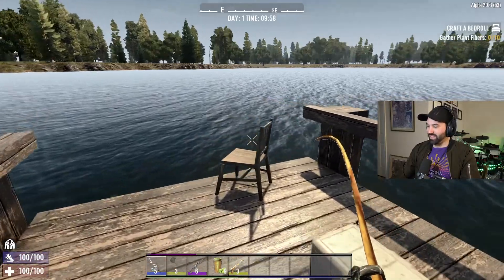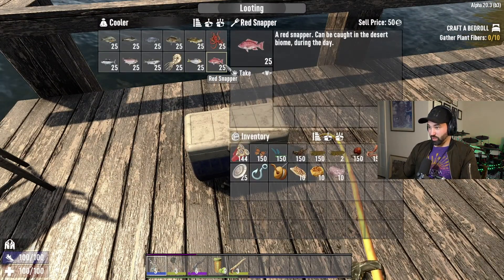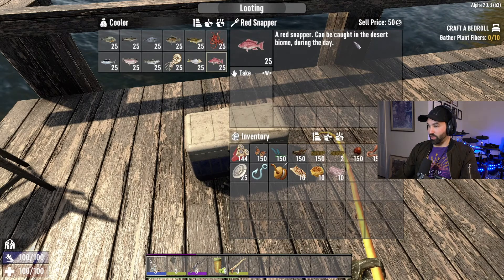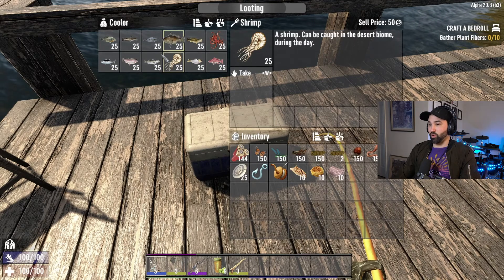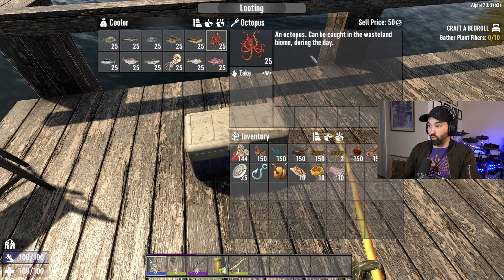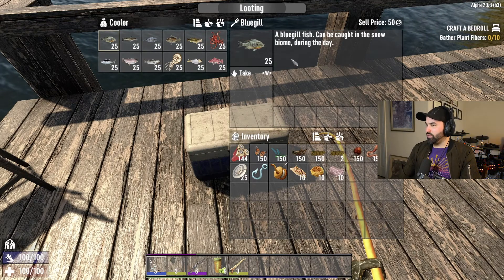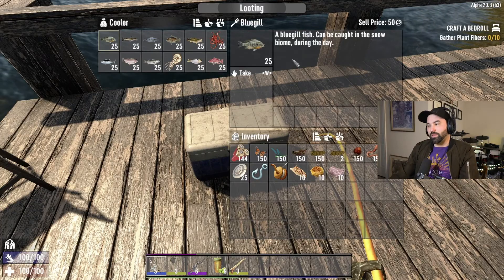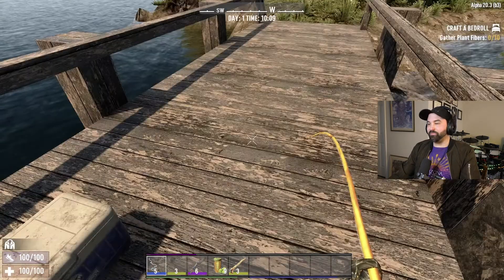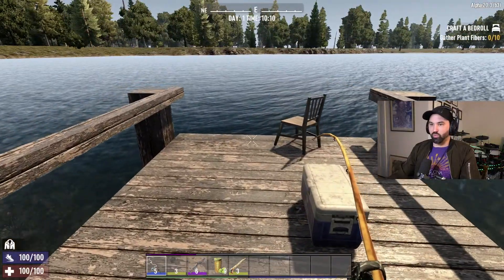There are a ton of other fish types. Red snapper can be caught in the desert biome during the day; shrimp can be caught in the desert biome during the day; octopus can be caught in the wasteland biome during the day; and a bluegill fish can be caught in the snow biome during the day. So there are all kinds of different fish depending on your biome.